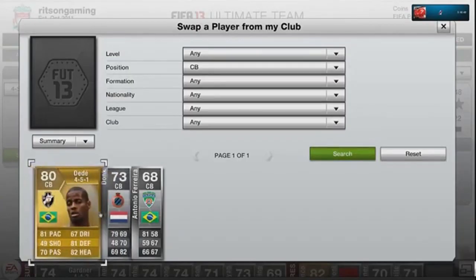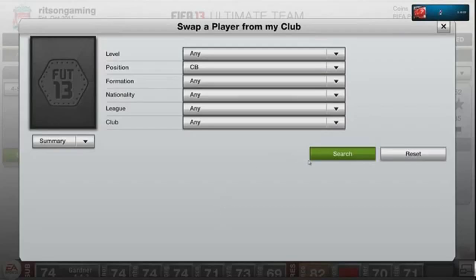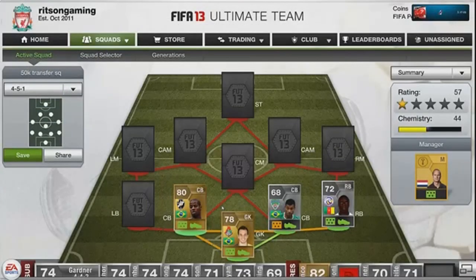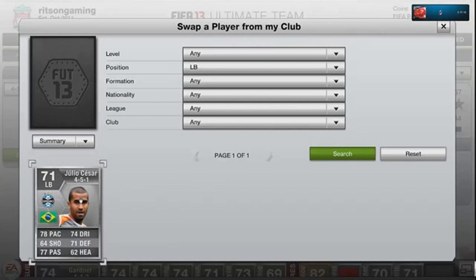At right centre-back we have Antonio Ferreira — a very good player in my opinion, very strong with good pace for a centre-back. Then we have Dede — both these centre-backs are very strong, pretty beast centre-backs. They're also both really tall, which helps a lot in the air for corners.